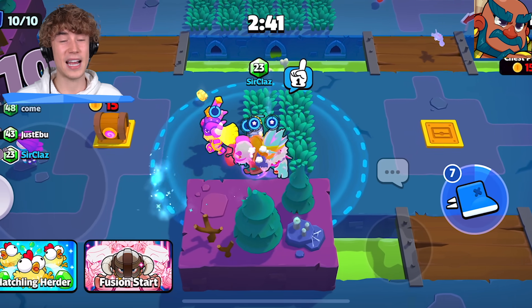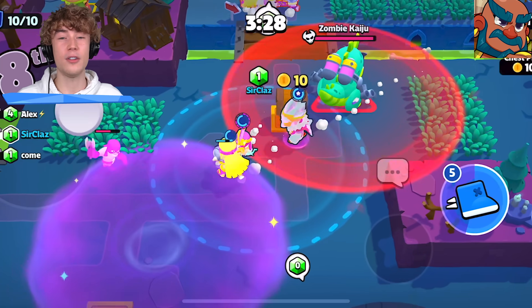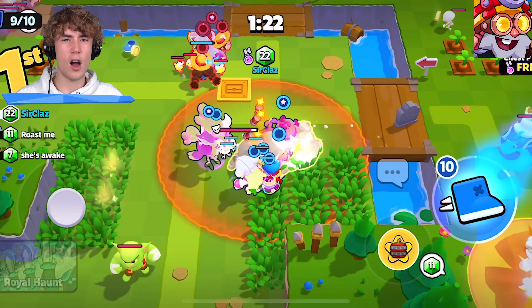Trader is amazing for gems and actually one of the best healers in the entire game — I would say second only to Poco. Even if I'm playing modifiers like Hatchling Herder or Angry Vines I'll still pick one fused Trader just for the healing, and you also get some extra gems as well.